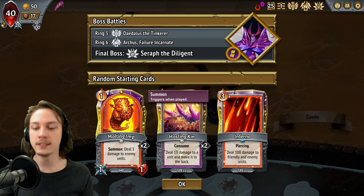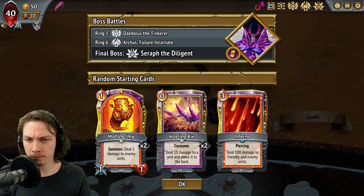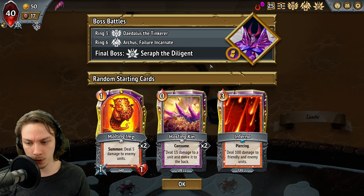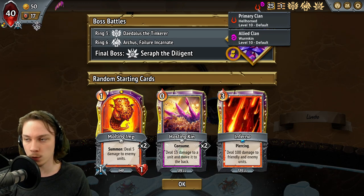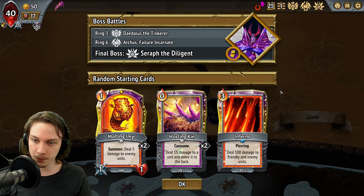My name is Rhapsody, welcome back. TLT, C25 Random Random. Seraph the Diligent. Two copies of Molting Imp in the base deck, as well as Inferno. We've got Hellhorn Primary and Wormkin Allied. Both default.